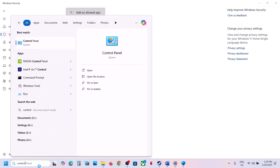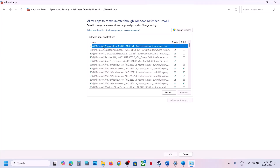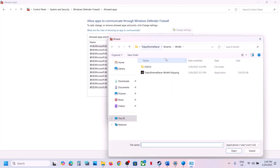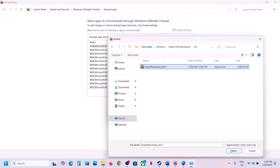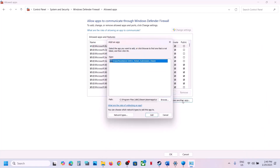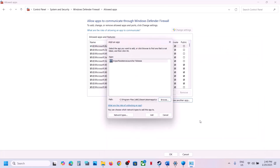Now type 'Control Panel' in the Windows search box, click on Control Panel, go to System and Security, then Windows Defender Firewall, and click 'Allow an app or feature through Windows Defender Firewall.' Click Change Settings, then Allow Another App, click Browse, open the game folder, open the bin folder, select the exe file, click Open, click Add. Again click Allow Another App, browse, open the launcher folder, select the launcher exe, click Open, and click Add.